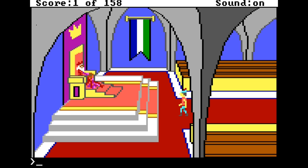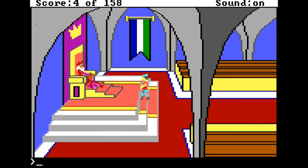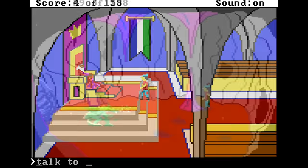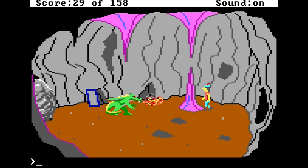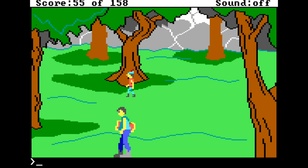The plot is the stuff of timeless adventure. King Edward sends his knight, Sir Graham — that's you — out into the kingdom of Daventry to recover three magical treasures and restore the kingdom to glory. These treasures are the magic mirror guarded by a fire-breathing dragon, the protective shield held by leprechauns, and the chest of gold kept by a giant.